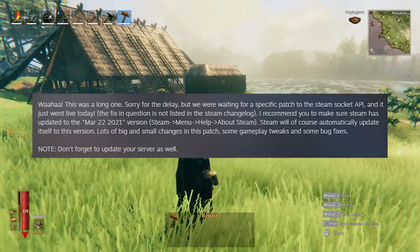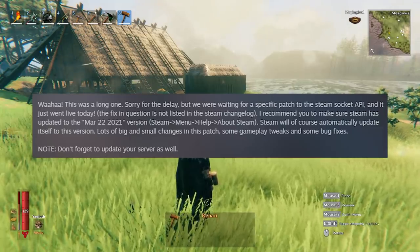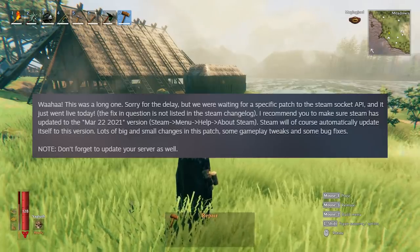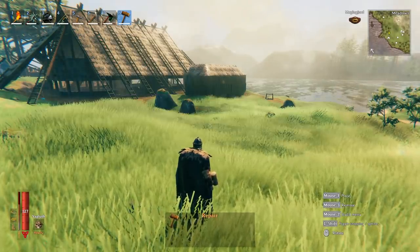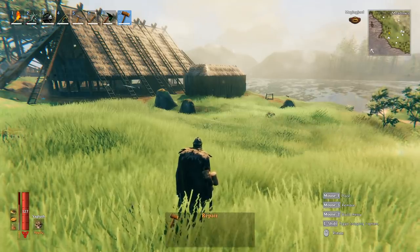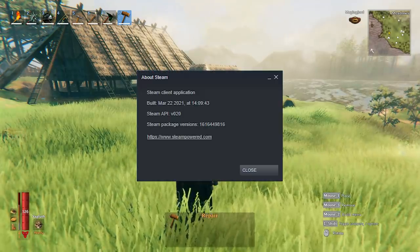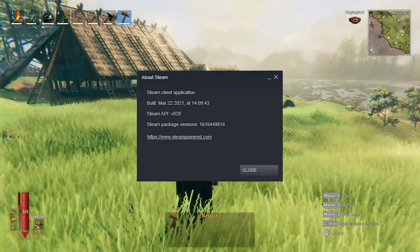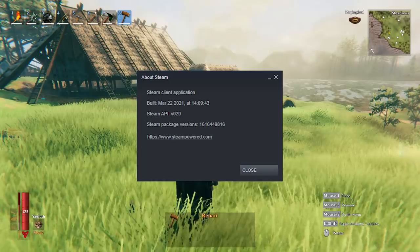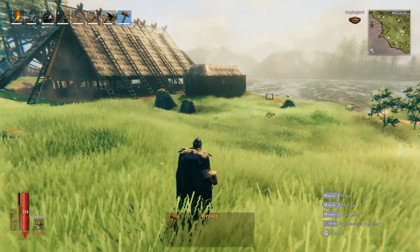First off and most important, they want to make sure that you update your Steam. They were waiting for the Steam socket API to update, and this is the Steam application itself, not the Valheim game. So make sure you completely exit out of Steam and restart it so Steam can perform an update. If you go into Steam menu, Help > About Steam, it should say version March 22nd, 2021.